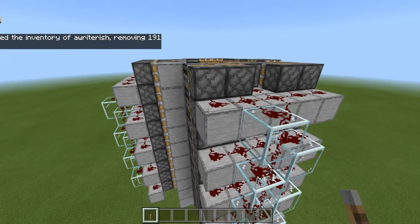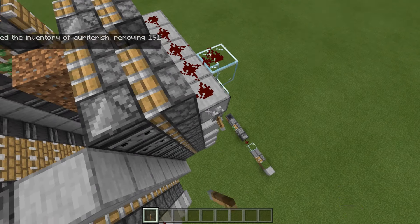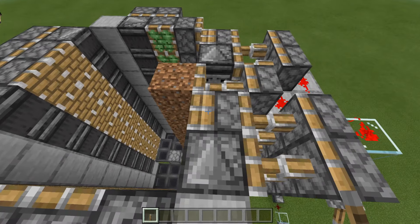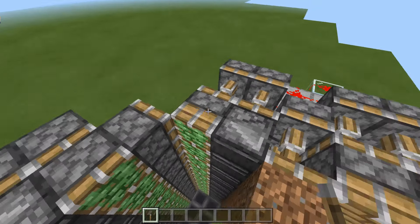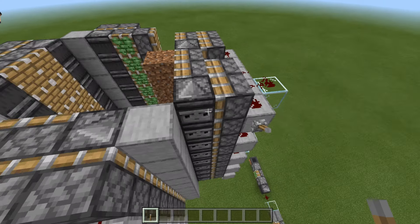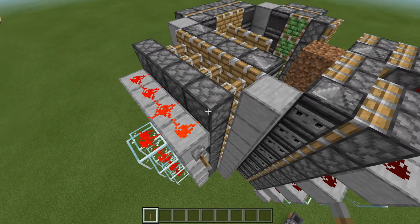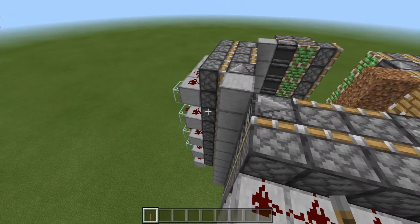What I would recommend doing now is just making sure that all of your pistons do indeed work. Go ahead, grab a lever and fire it. You should see that these pistons over here will fire once when the observer moves and then fire again once the observer moves back. Go ahead, repeat that for all of them and make sure they all work correctly.